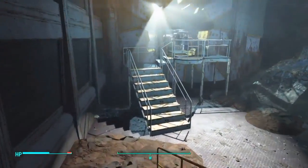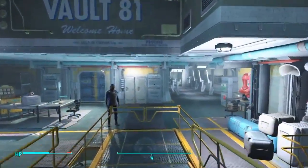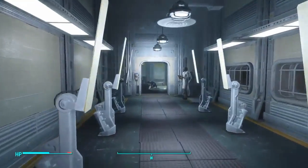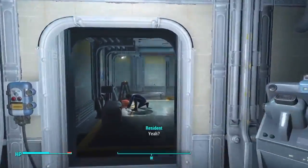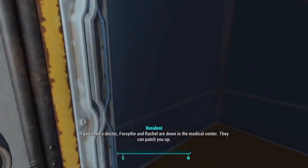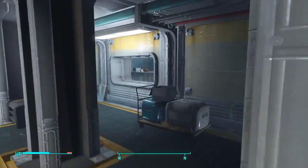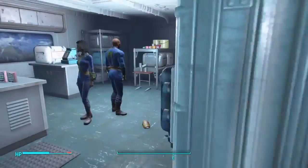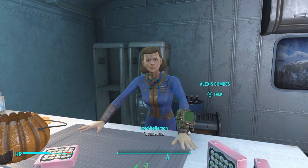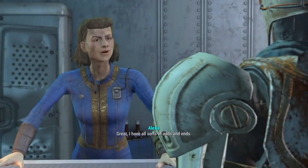What you want to do is follow the walkway inside the vault. You'll then be greeted by the Overseer — talk to her until there is no more dialogue. Then follow the path. There will be an elevator right here. You want to open it and go in. Walk forward, go to your right, and there will be a store right here. Go inside and talk to Alexis Combs, and she will be selling the Overseer's Arm Guards.